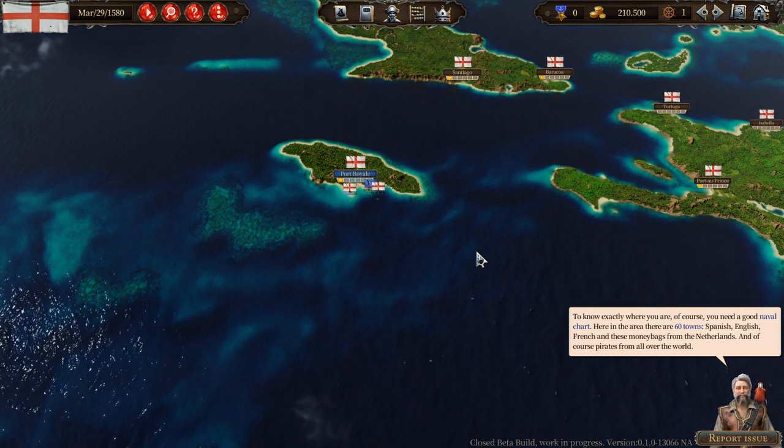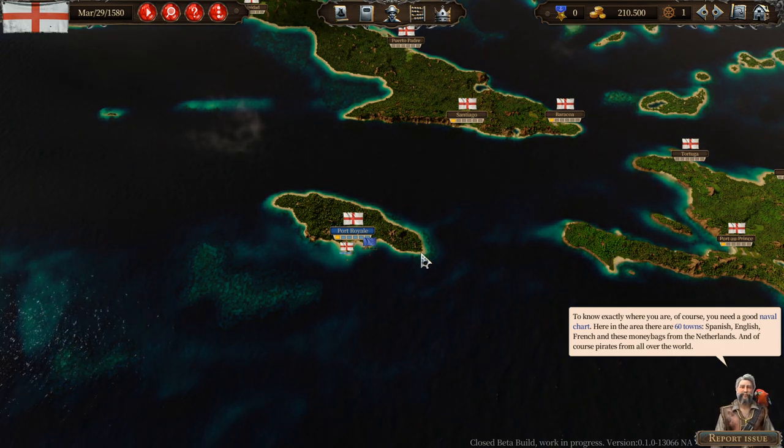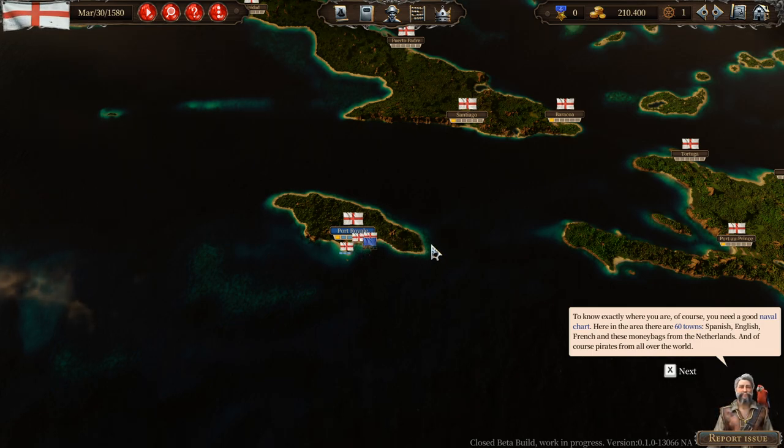Here in the area there are 60 towns — 60 towns! Spanish, English, French, and these money bags from the Netherlands. And of course pirates from all over the world. Money bags from the Netherlands — that's you, Pippin. You're money bags from the Netherlands.